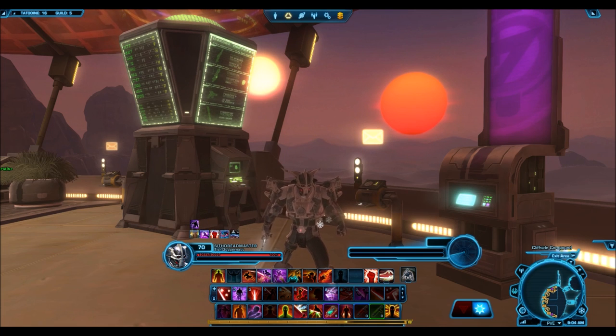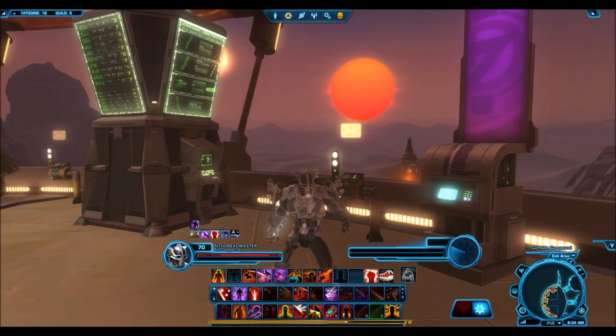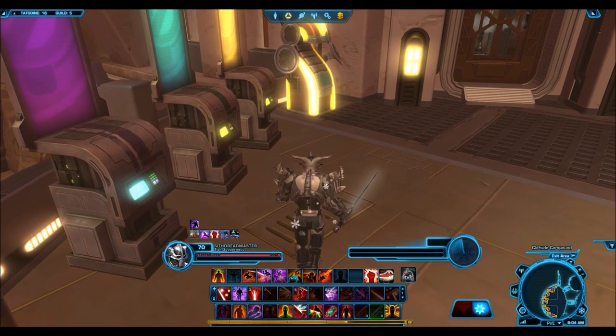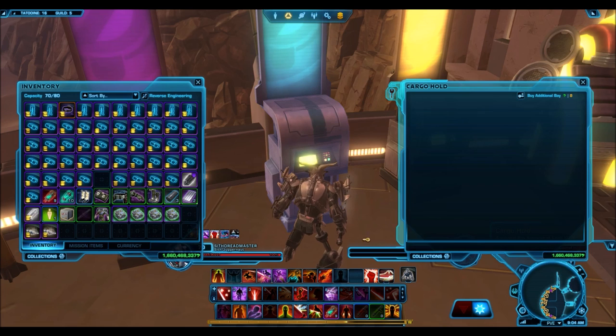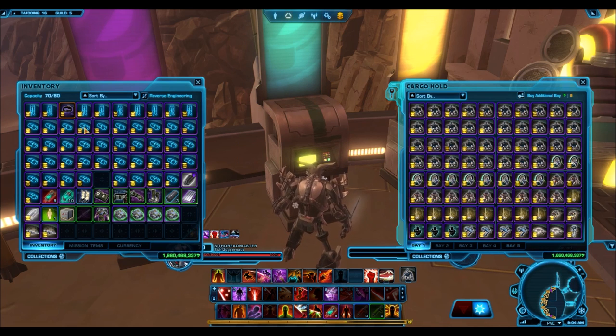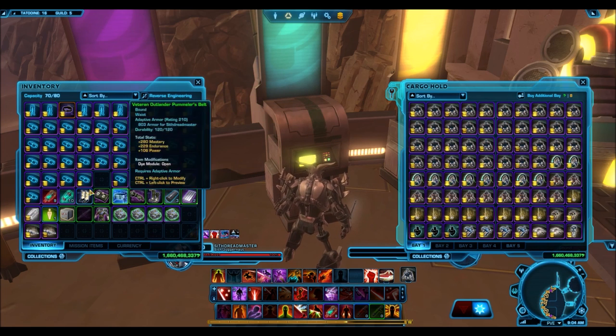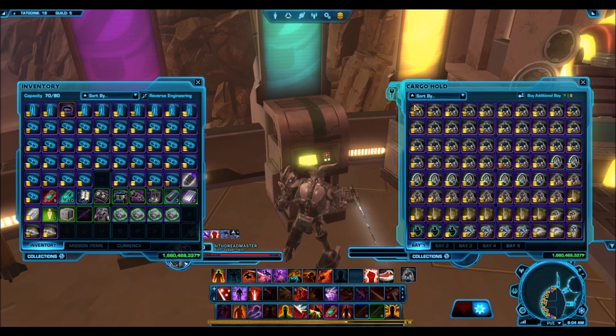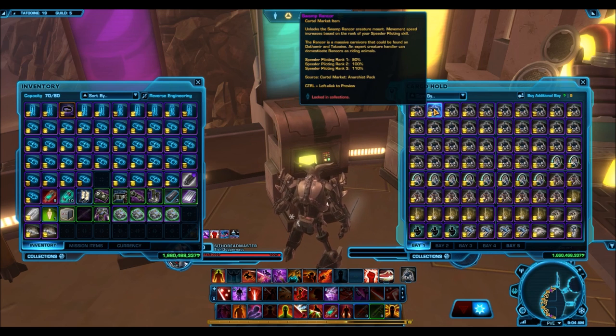For the most part, having a gold armor set in my cargo bay might not mean a lot to me because I have so many of them. But it could mean a lot to another person who perhaps wouldn't have a good chance of getting it because they're free to play, preferred, or just having a hard time getting the credits. Items like Sith Recluse and Tulal Khor — I have so many of those armor sets because over the years I've bought them off the GTN or opened dark versus light packs. I've literally gambled around 500 to 600 million credits buying those packs. So I have all this stuff and no need for it — I want to give it all away.